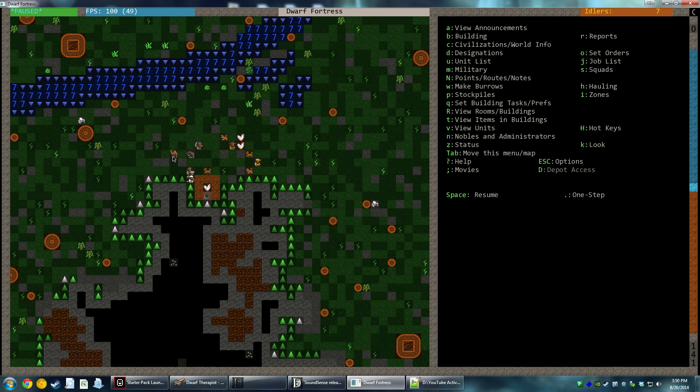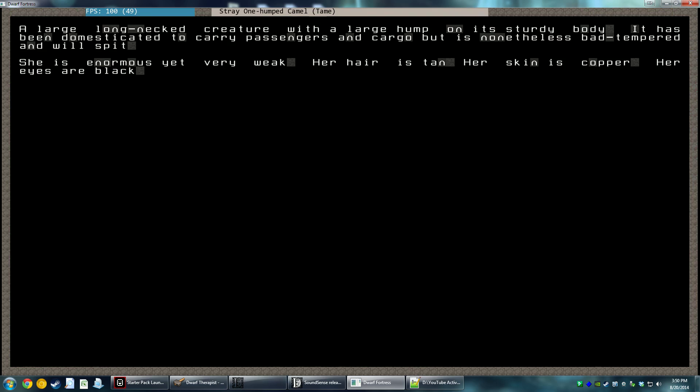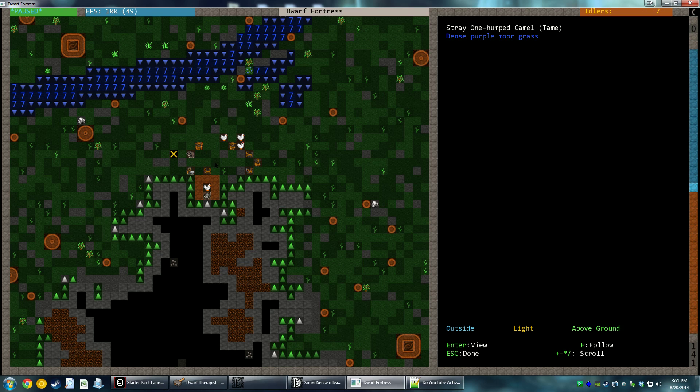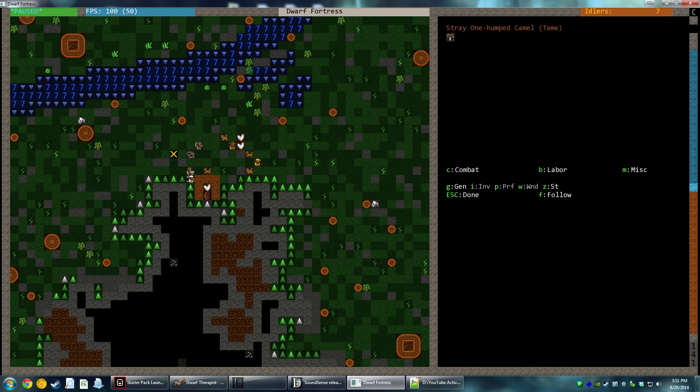We have - let's see. I'm used to being able to click on these things. I had a mod called Mouse Query, but I have to use keyboard shortcuts here. We've got a stray water buffalo bull and a one-humped camel. It doesn't actually tell me the gender in the tooltip, which is kind of irritating. K is look - I've got to remember these shortcut keys. V comes to mind - view units. There we can see the gender. That little necklace thing actually doubles as a female indicator. And this is a stray water buffalo bull male. These guys pulled the wagon for us. We also brought a male dog and a female dog, a male cat and a female cat, and a bunch of hens and a rooster.